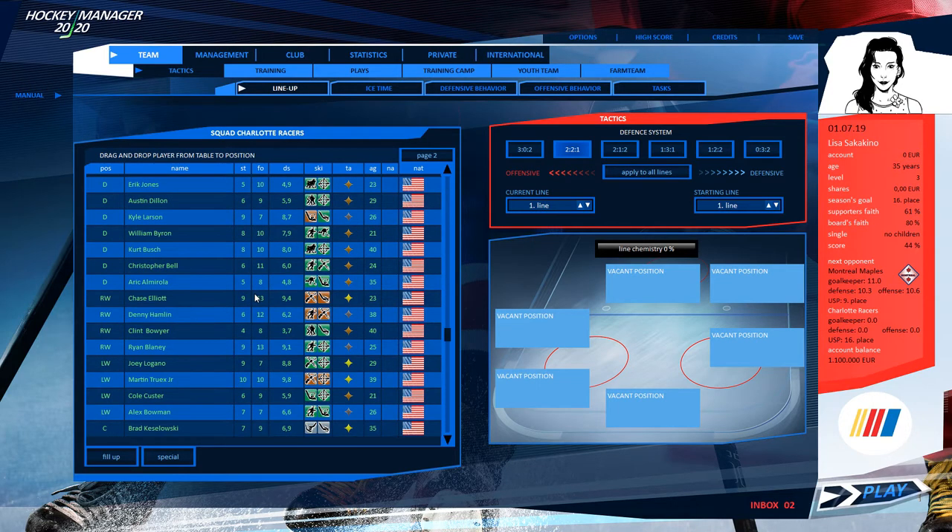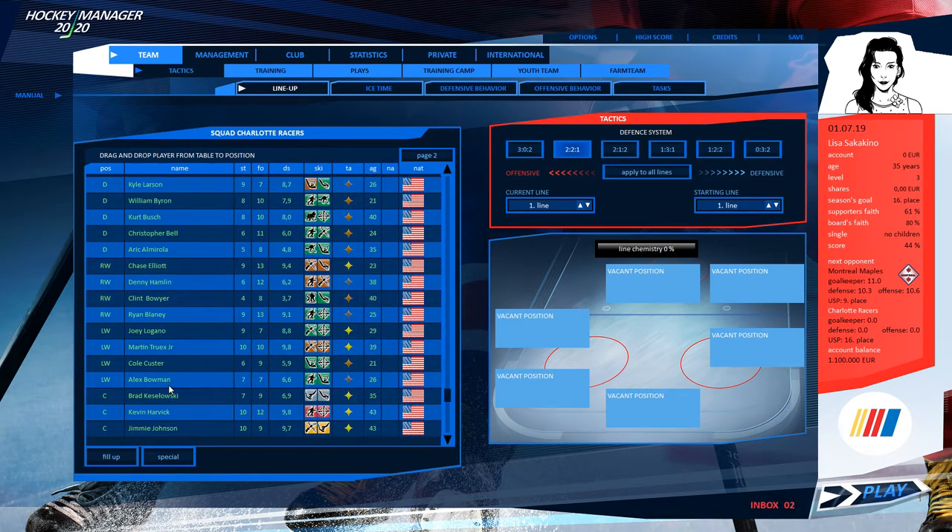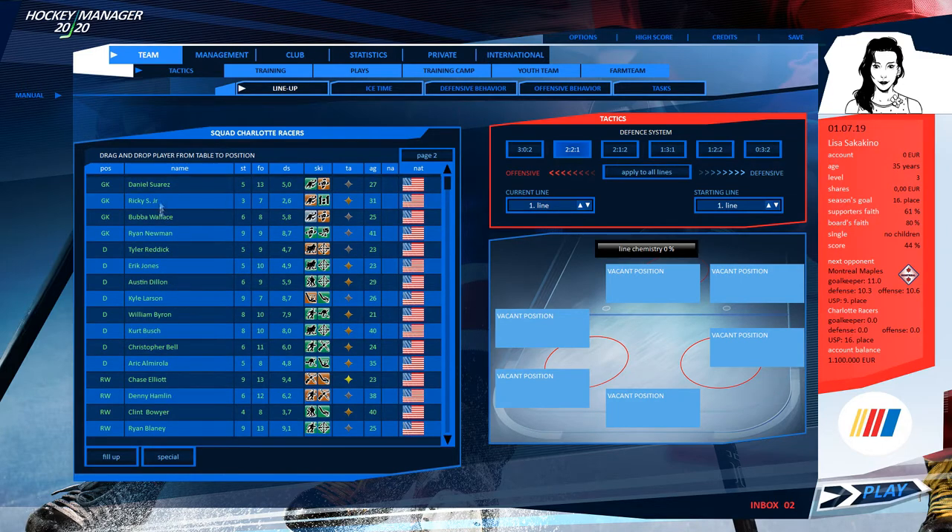I've created a NASCAR group here. We are the Charlotte Racers, and as you can see, we have all of the drivers from the 2020 NASCAR season on our lines. I adjusted their height, weight, and gave them skills appropriate to their driving skill — translated into hockey. We are Lisa Sakakino, moved from Motorsport Manager to run a hockey team. Our first opponent is the Montreal Maples.